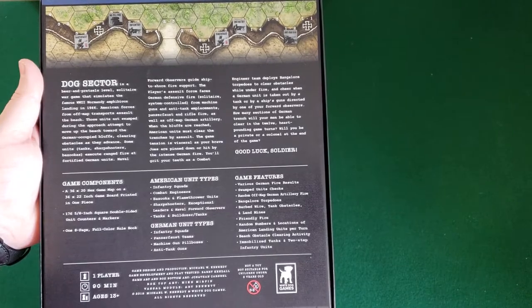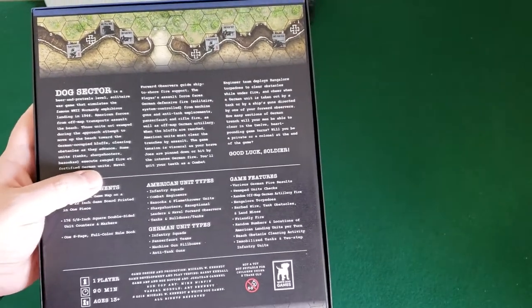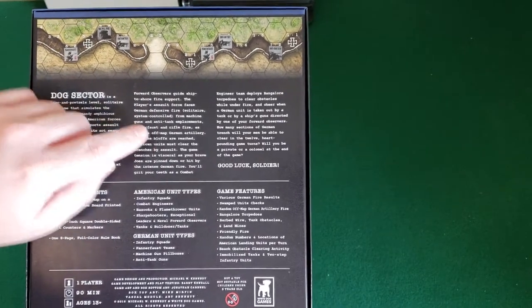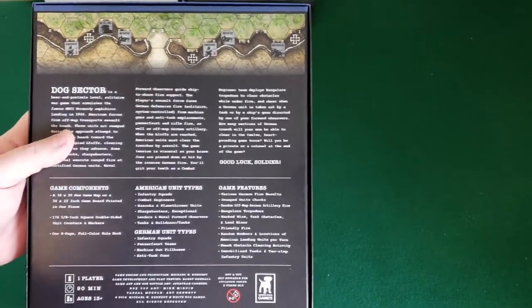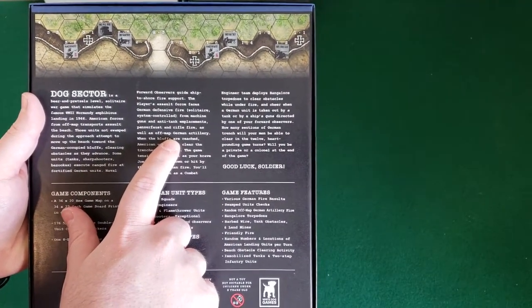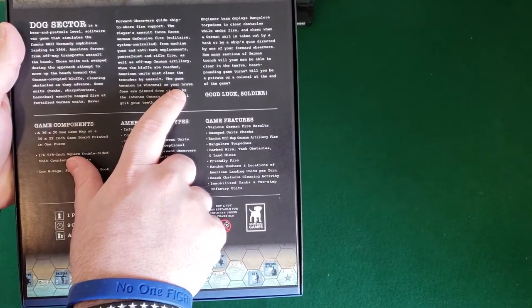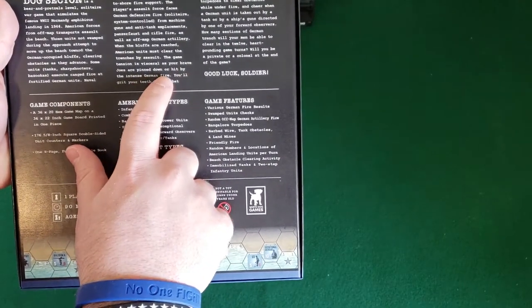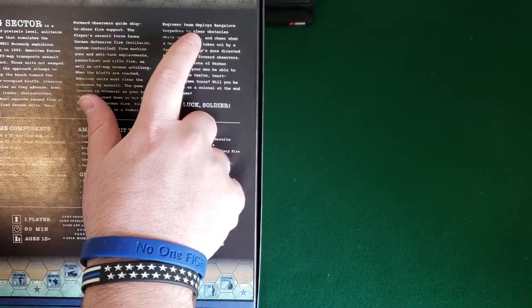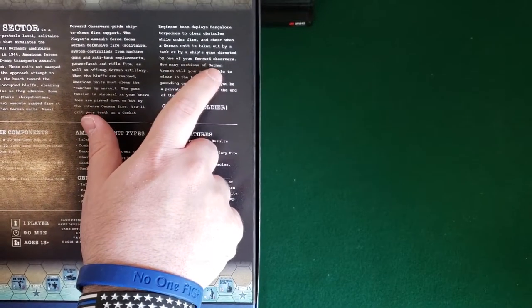American forces from off-map transports assault the beach. Those units not swamped during the approach attempt to move up the beach towards German-occupied bluffs, clearing obstacles as they advance. Some units — tanks, sharpshooters, bazookas — execute ranged fire at fortified German units. Naval forward observers guide ship-to-shore fire support. The player's assault force faces German offensive fire controlled by a solitaire system, from machine guns, anti-tank emplacements, Panzerfaust, and rifle fire, as well as off-map German artillery. When the bluffs are reached, American units must clear the trenches by assault.